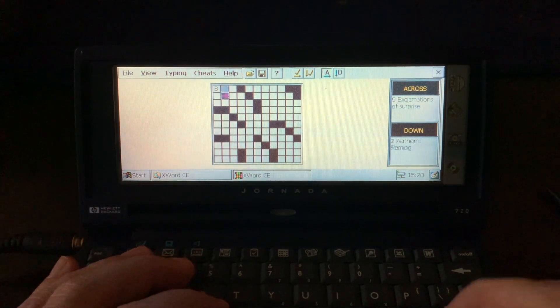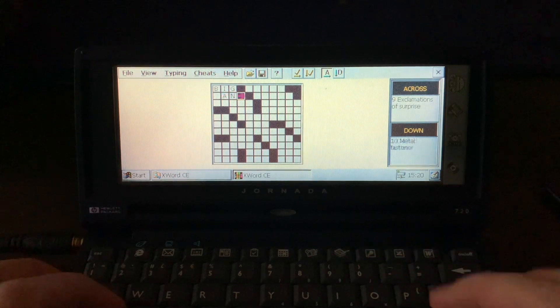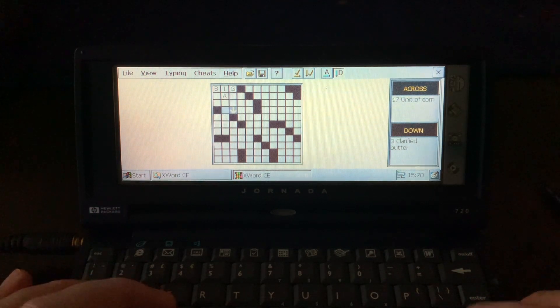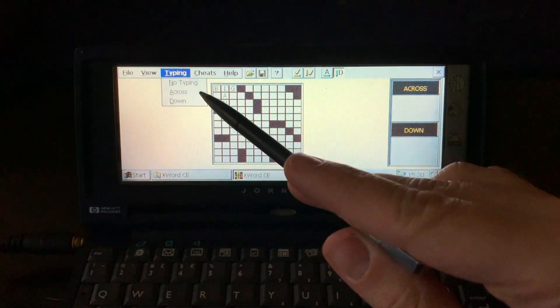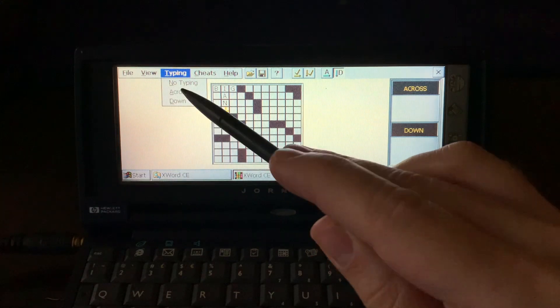So let's go for 'big' and 'Ian'. When you're typing you can clear the space. When you go typing, you can choose not to type, or switch between typing across or down.